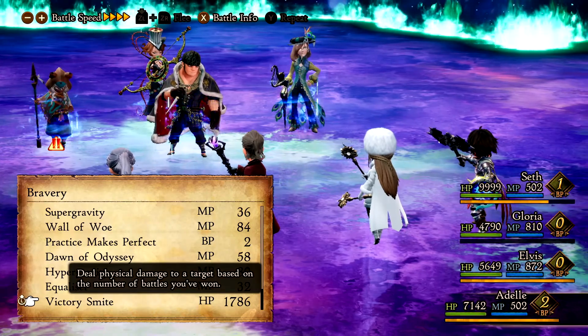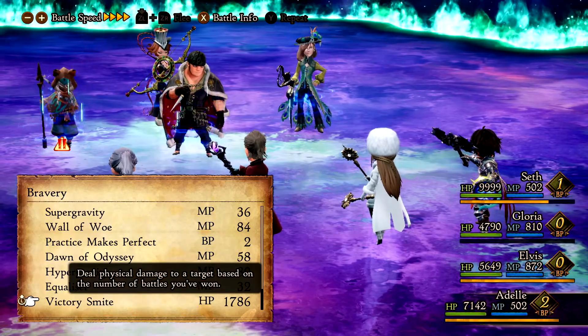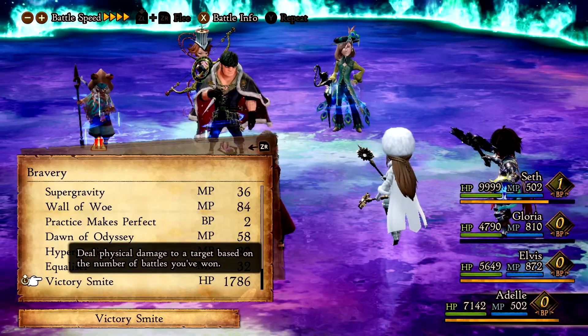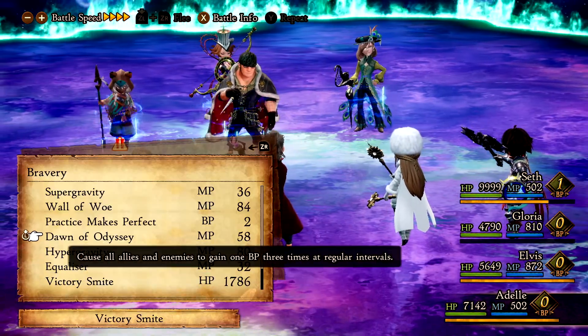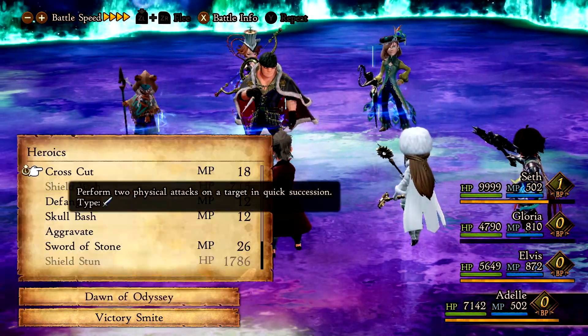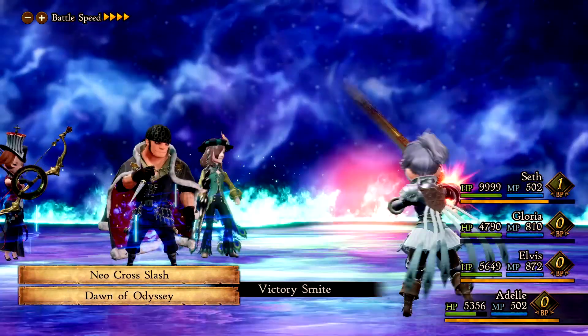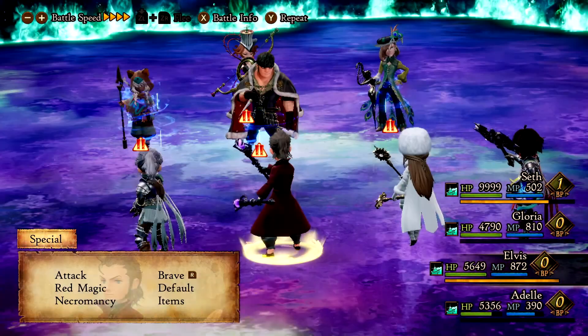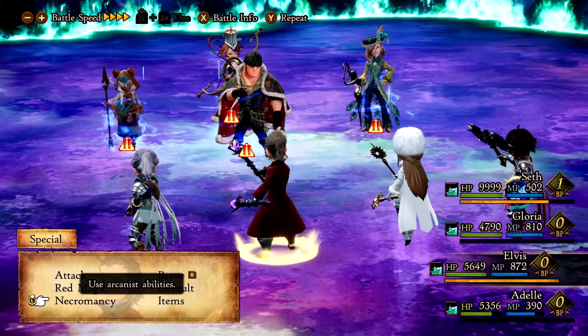Victory Smite — kill damage based on the number of battles won. I kind of want to see how much damage I would do. Hypergravity — no. I want to gain BP and then maybe a NeoCross as well. Why does it always miss? I hate that it misses so much.